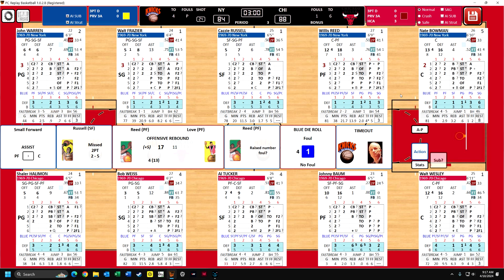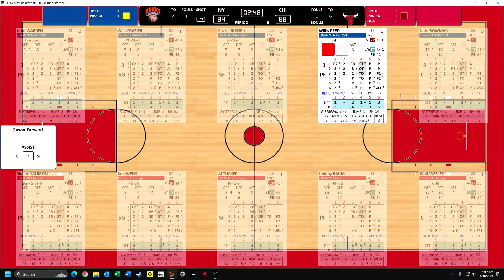We're going to bring in Shalier Halliman, we're going to bring in Bob Weiss to play the other guard position, we're going to bring in Al Tucker for Walker, and we'll bring in Bob Kaufman. So we're really bringing in four players. Now we have three players rated go-to one. You generally want to have at least one player that's a go-to one or go-to two - otherwise you could really stifle your offense and not be able to get a shot off within 24 seconds. So three minutes to go. They brought Frazier back - that's really the only thing I can see that they did differently.